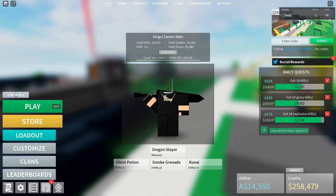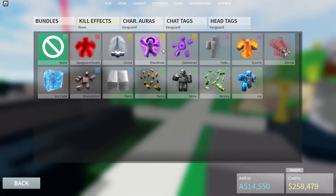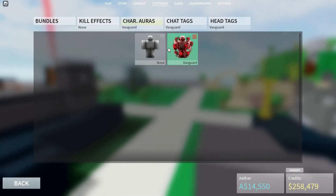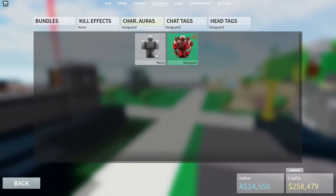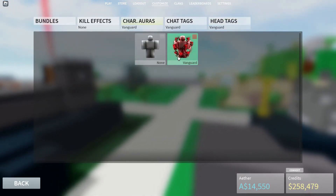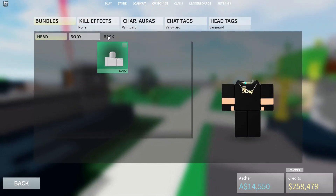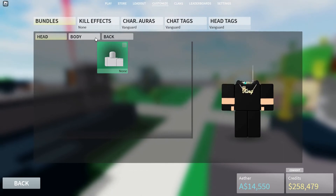That's basically it for the store. There's also the customize screen — this is where you equip your kill effects. If you get the Vanguard or Gold game pass, you get a character tag above your name. You can also get a chat tag from the wheel spin, and character auras — instead of enchants on your weapon, it's on your body. Head tags are above your head and can also come from the wheel spin. Armor did come to the game but hasn't come back since, though they might be adding more armor types soon.